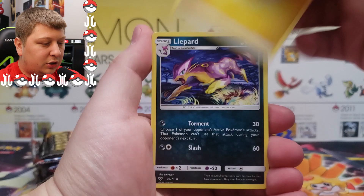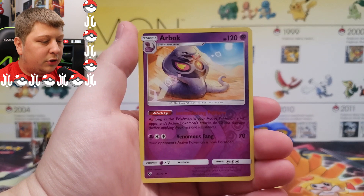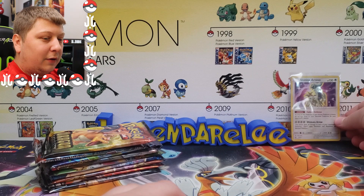Our first pack is Shining Legends. We got a Light Bart, Volcarona, Pokemon Catcher, Pikachu, Weasel, Totodile, Sauracat, Plessal, Reverse Arbok, and a Shining Arceus! What a way to start the video — that's that Graham luck right there. I saw you get me that luck for the Shining Arceus.